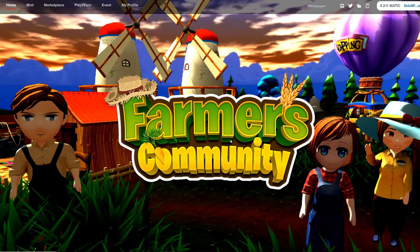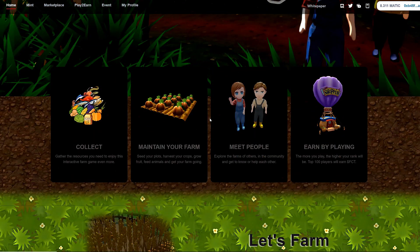Here is the Farmers Community website — we're going to take a brief look over it and also look at their white paper. So Farmers Community is all about: collect and gather the resources you need, maintain your farm, seed your plots, harvest your crops, grow fruit, feed animals, meet people, explore other farms in the community, and earn. The more you play, the higher your rank — the top 100 players will earn FCT.